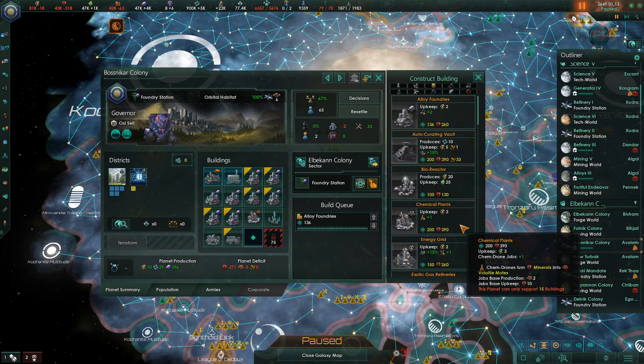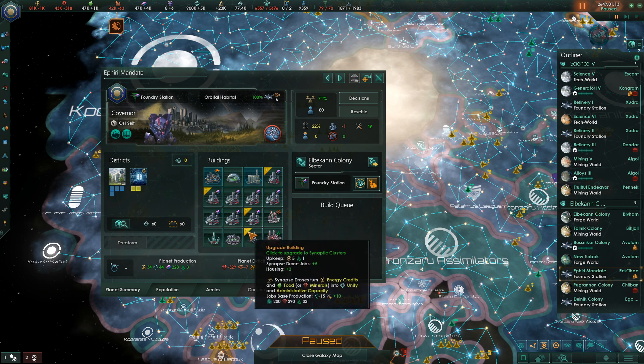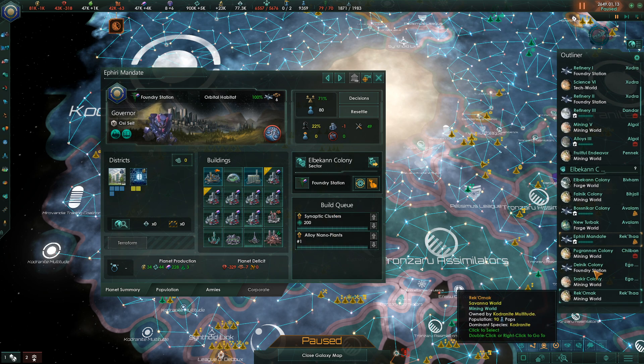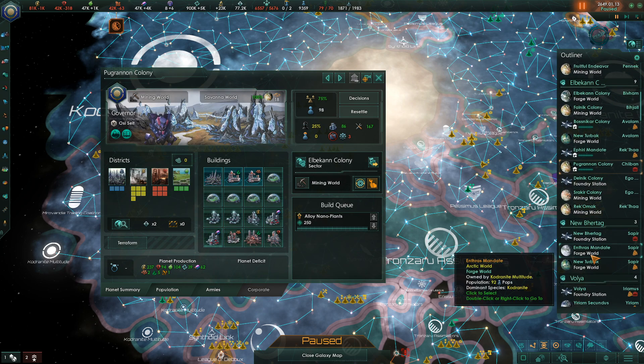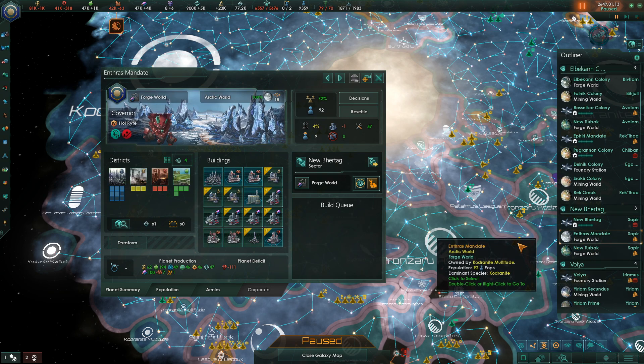This is a foundry station, so we'll put in an alloy foundry. This is another foundry station, but we need housing, so we'll get a synaptic cluster and also upgrade to an alloy nanoplant, because we're going to need jobs soon. Over here we just need jobs - easy enough. Just need jobs, but we'll do two upgrades there.